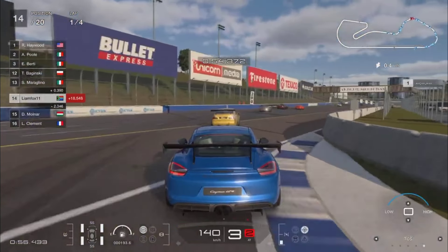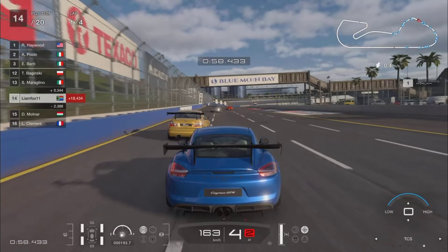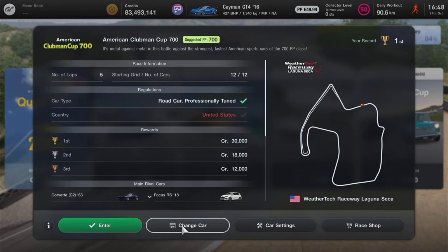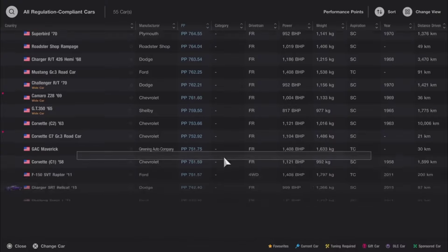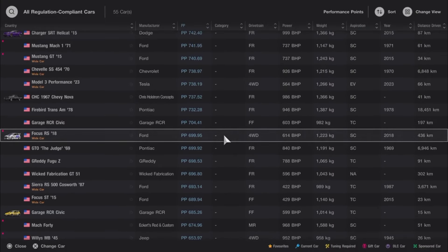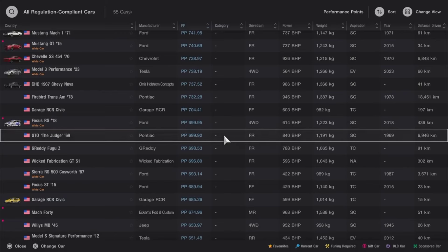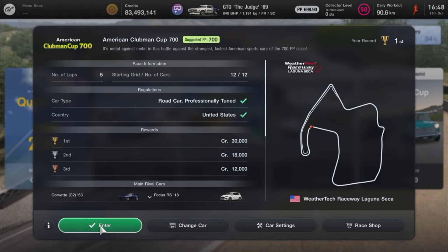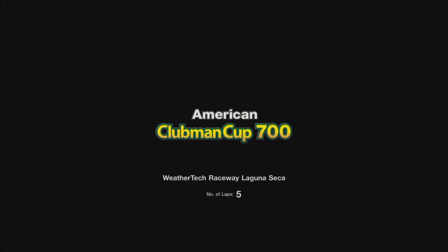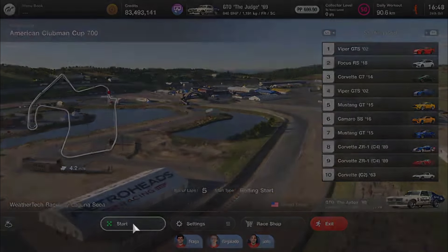The second event is an American Clubman Cup 700 around Laguna Seca - a five-lap adventure starting off in 12th position. For car type you're restricted to a road car or professionally tuned, and your vehicle has to be from the United States. I jumped into the GTO Judge, tuned to 699 performance points.